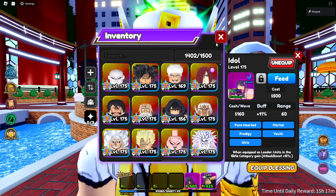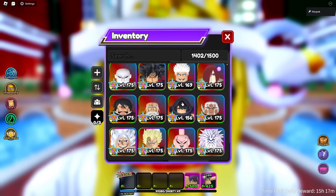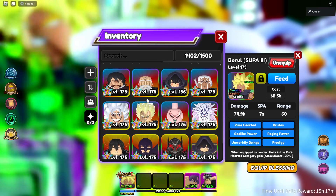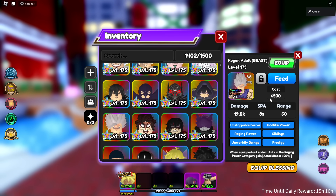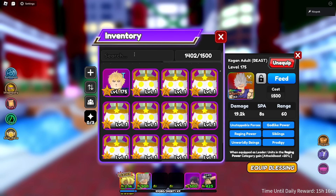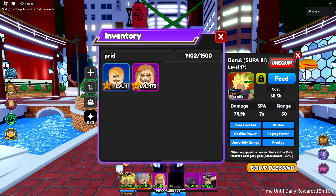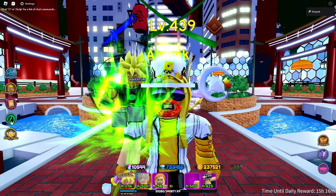First up we're going to bring two money units because these units are expensive. For our leader slot, Broly is currently the best raging unit so I want to equip him. We also have Beast Gohan — another seven-star raging unit — and one of the Pride who got a buff since that video was posted. Unfortunately none of these units have a money buff, so this might get a little scuffed.